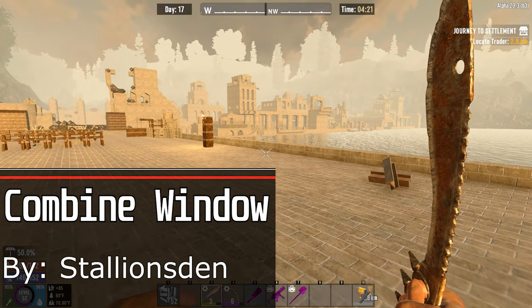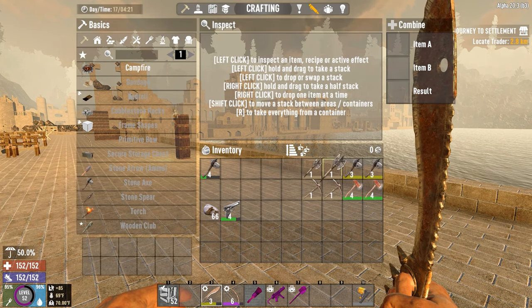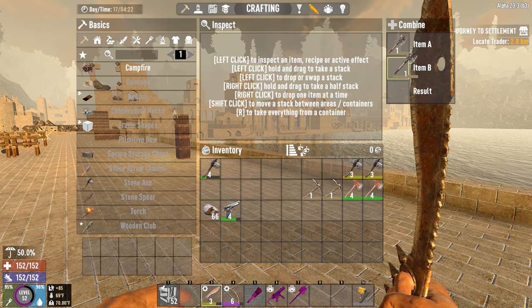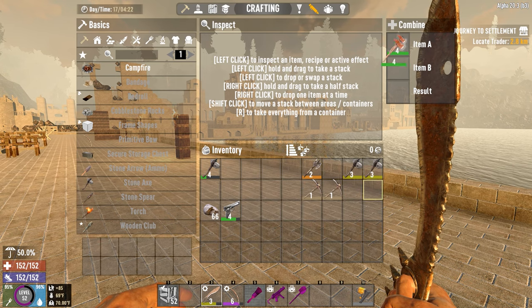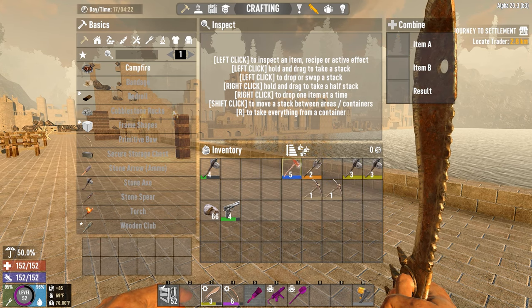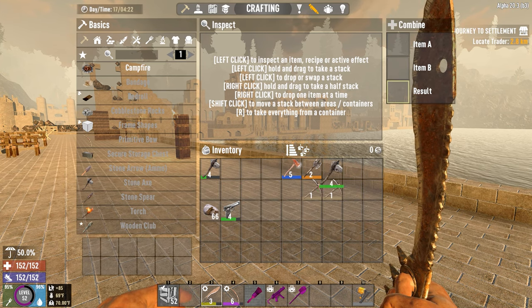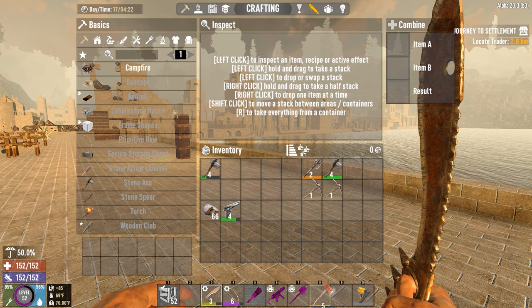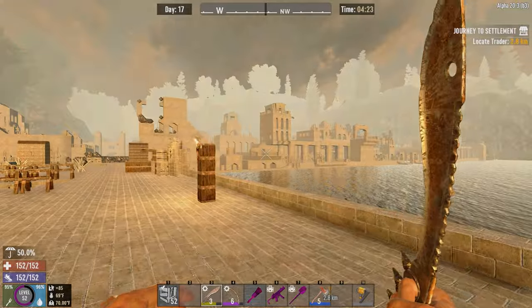The Combined Window mod is very simple — it just lets you combine a lot of lower tier items to upgrade them. This is very handy for early game when you have a lot of lower level items. You can combine them and it reduces inventory clutter while giving you a better item, especially for wood tools in early game. It's a nice throwback to earlier versions of the game.